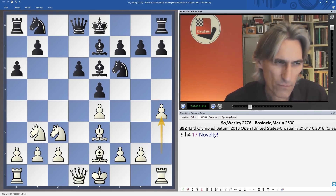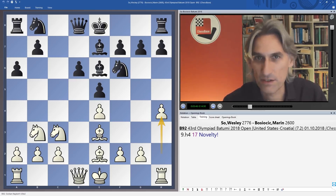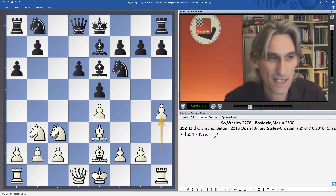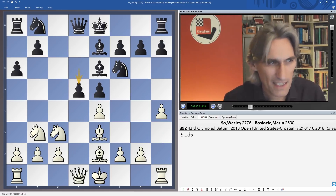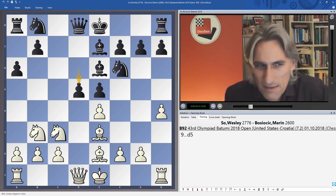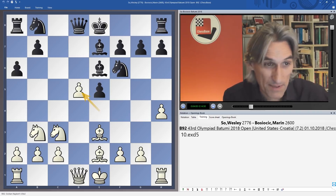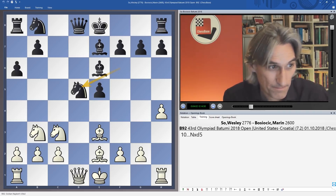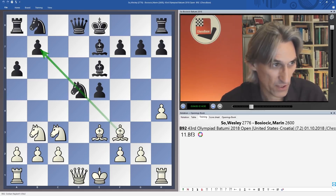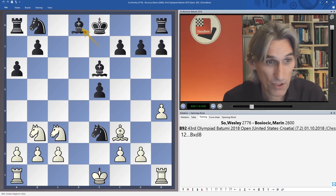The other move I'd be tempted to play with black as a reaction to a wing attack is to break in the center — classically that's the response. Perhaps white's idea involves exchanging and putting the bishop on f3, bringing it to a nice diagonal, but black manages to grab a bishop.